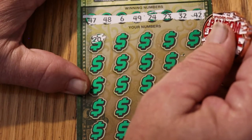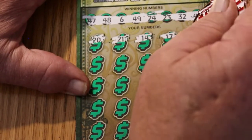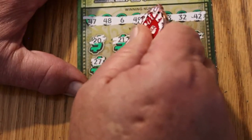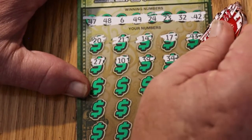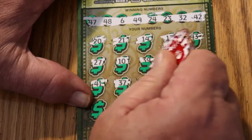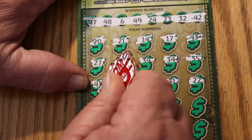We got 47, 48, 6, 49, 24, 23, 32, and 42. The first number is a 20 and a miss. 21, 14, 17, 43, 27, 10, 39, 34, 35, 41, 37, 38, 31, 22, 24 — we've got a match! Very good.